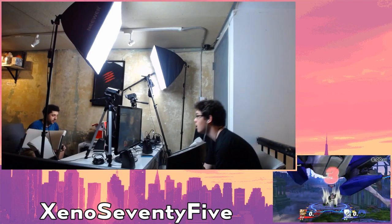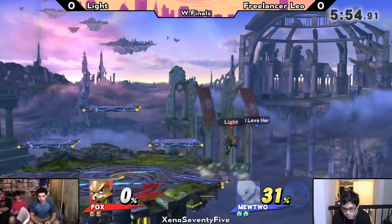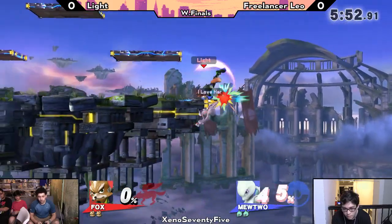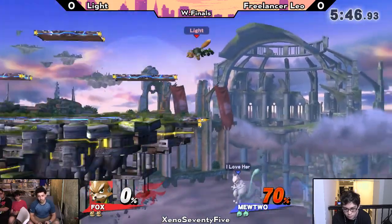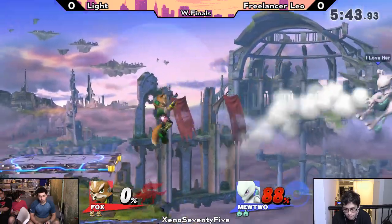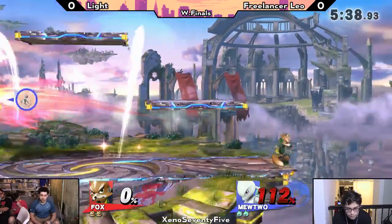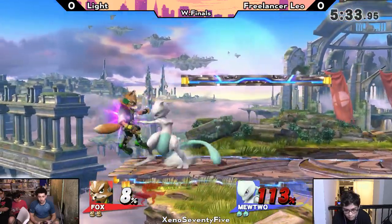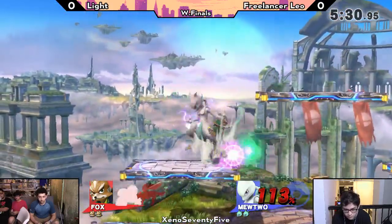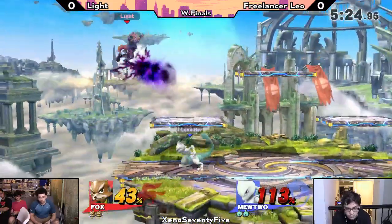Starting on Battlefield, Leo goes right in with the forward air at the beginning, Light shielding and getting the punish. That's pretty much how this matchup's going to go — Leo just trying to find any sort of stage control, meanwhile Fox completely breaking the zone, getting the uphill in the back. Light got all of that off of one neutral win.